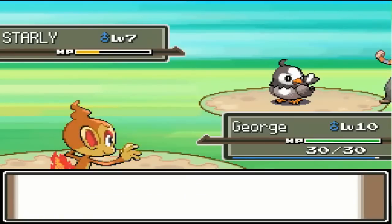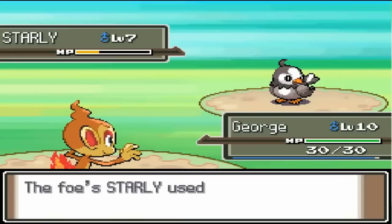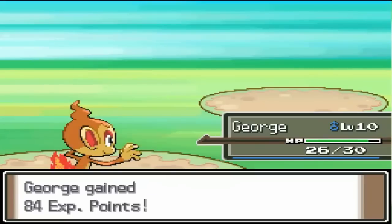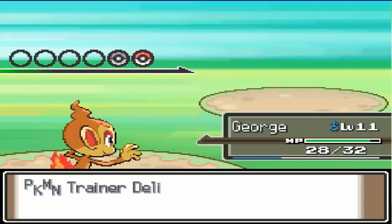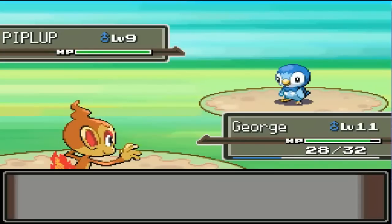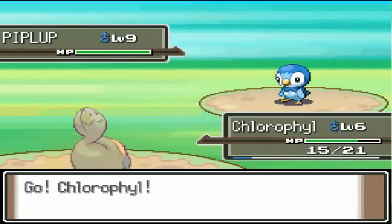Because in Set Mode, when I knock out his Starly I won't get the option to switch Pokemon. That means my George will stay out when he sends out his Piplup. But this is what I wanted to train my Chlorophyll on — Chlorophyll has Absorb, which is a Grass type move. It's only 20 base power but it's super effective on Piplup, which means it does double damage. And it absorbs my health. He goes for Growl, which doesn't affect me at all because I only care about special attack — Absorb is a special type move.